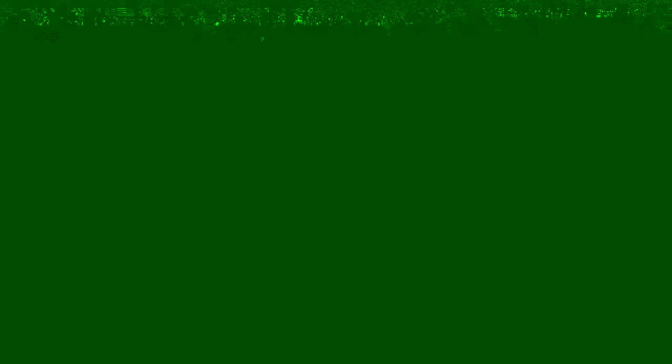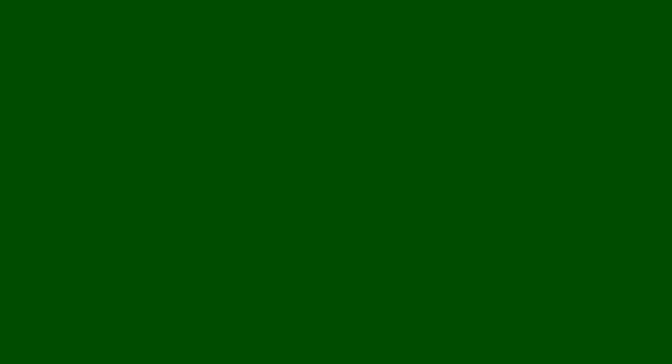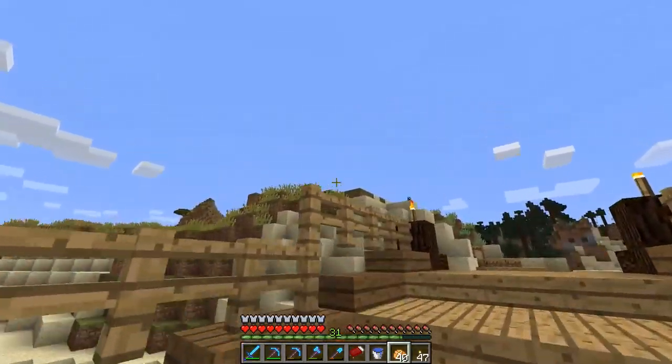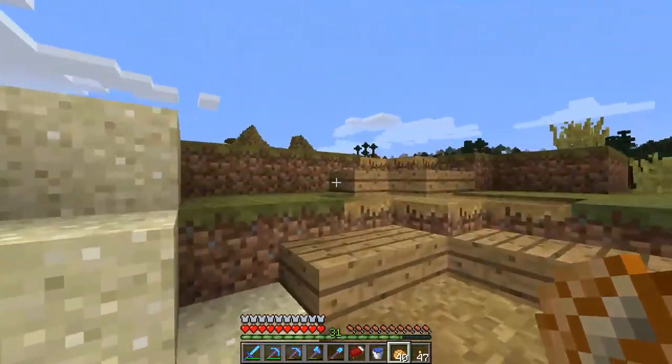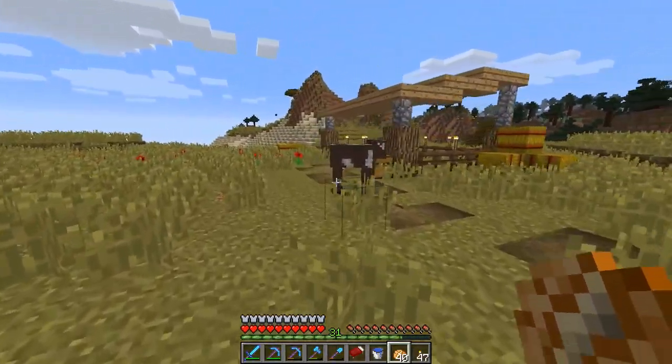I want to build up that area a little bit more. We built a cattle pen pasture thing not too long ago, which is definitely a good step in the right direction. As I had said in that episode, I want to make this area, like right across the bridge right here, a little bit of a trading post. I think that'd be really cool.